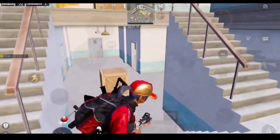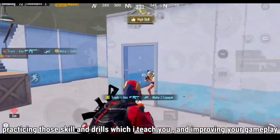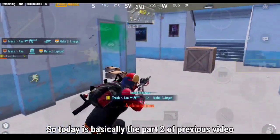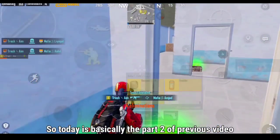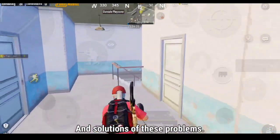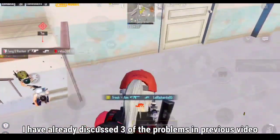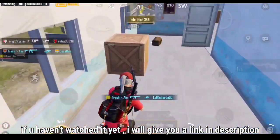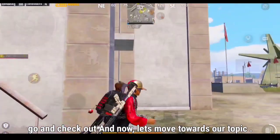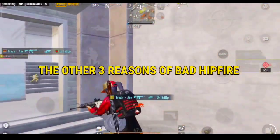Welcome guys, Zekrom here. Hope you all are doing great and practicing those skills and drills which I teach you, and improving your gameplay. So today is basically the part 2 of the previous video — reasons why your hipfire is bad in TDM — and solutions to these problems. I have already discussed 3 of the problems in the previous video; if you haven't watched it yet, the link is in the description. Let's move towards our topic: the other 3 reasons of bad hipfire — sprint sensitivity, TPP view, and your movement.